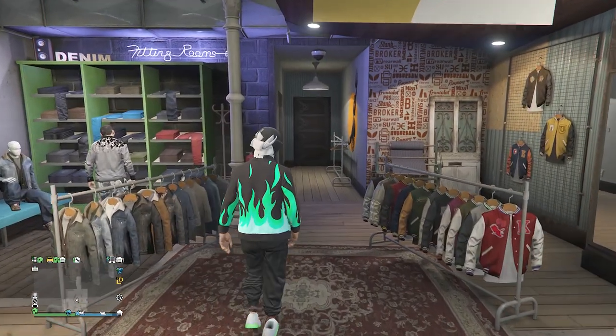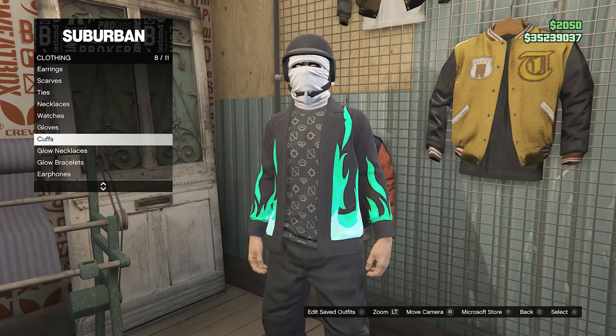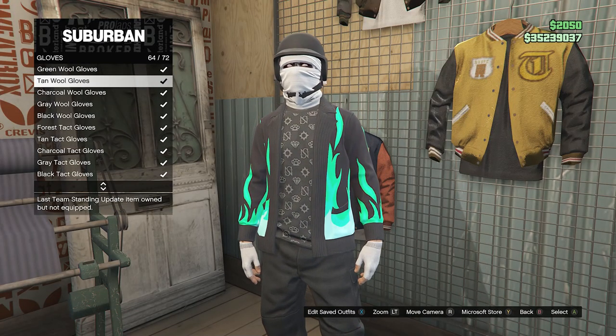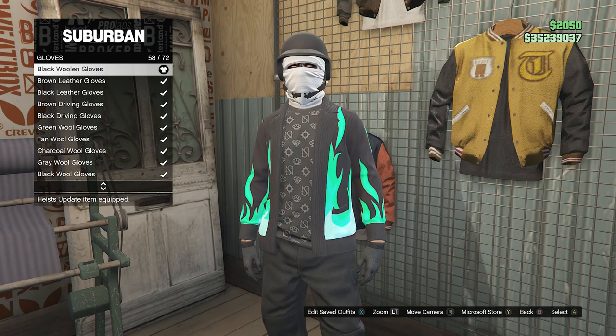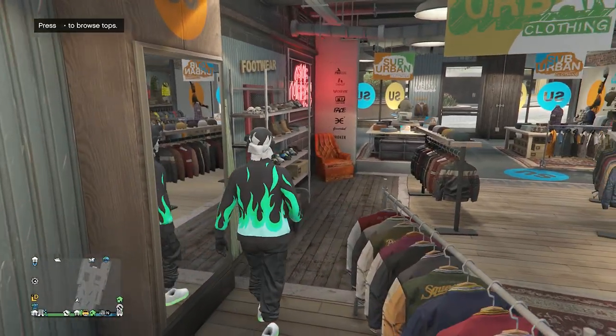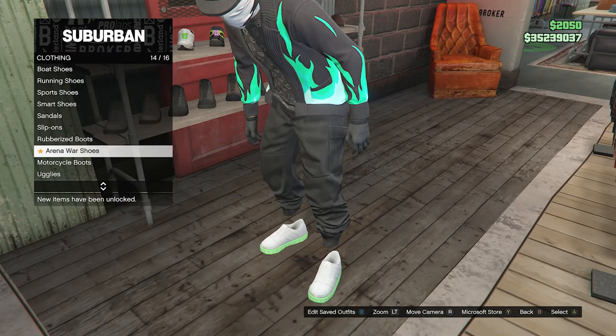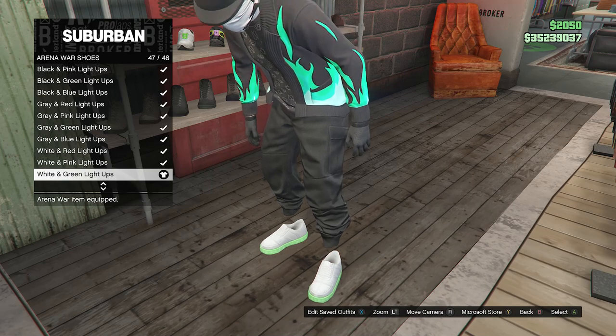Once you have the Black Print T-Shirt and Green Flame Cardigan, back out of Tops — we don't need to worry about pants since we have the black joggers. Go to Accessories, click Gloves on slot 7, and look for the Black Woolen Gloves on slot 58. Then go to Arena War Shoes on slot 14 and select the White and Green Light Ups on slot 47.